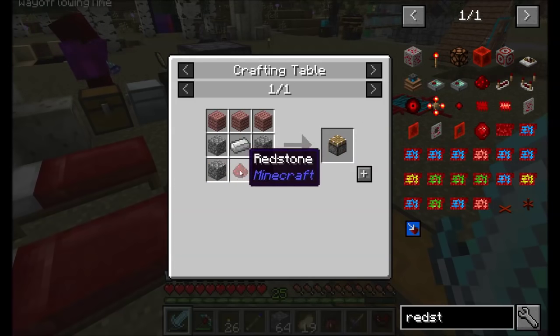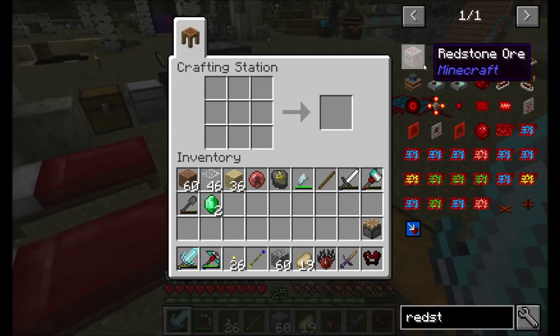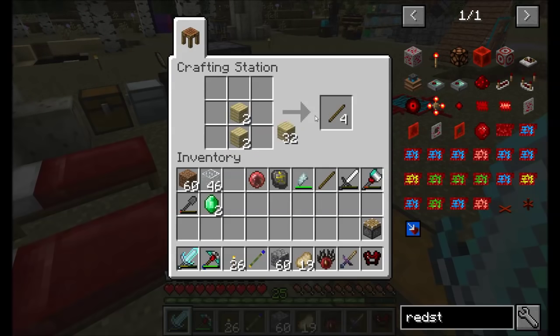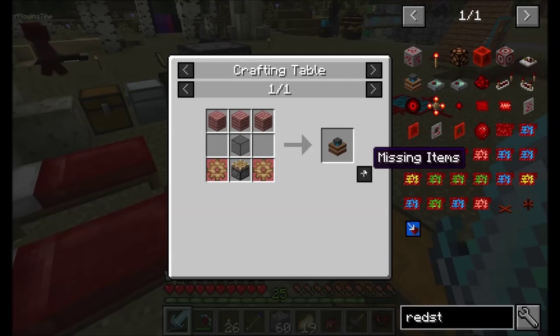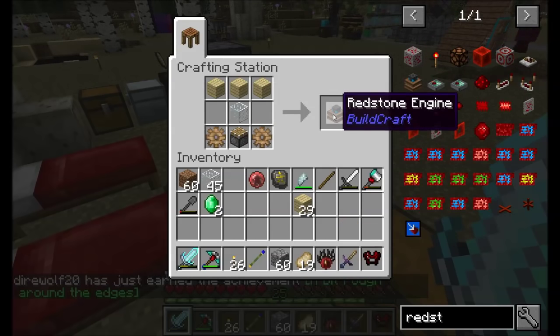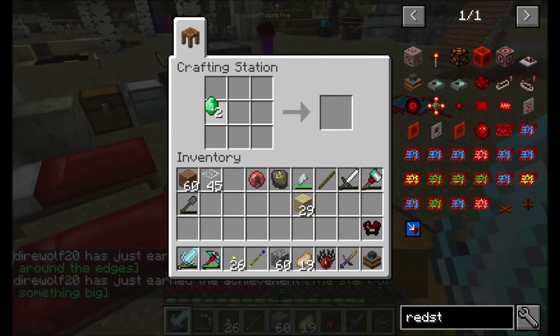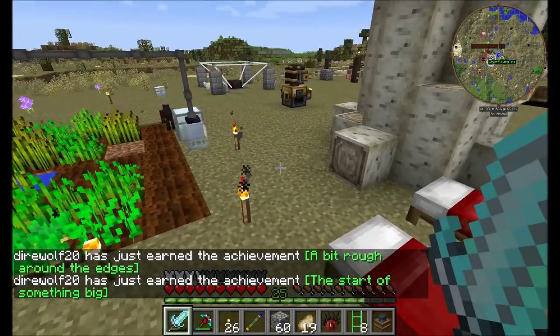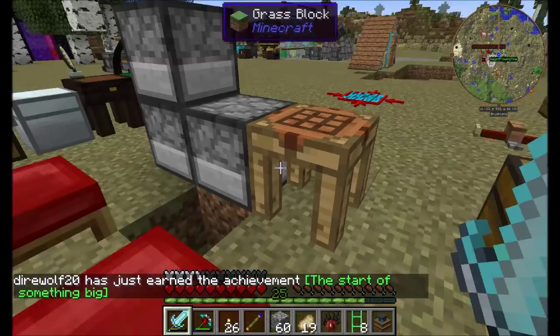Alright guys, we're back and I think I'm ready to do what I want to do. I want to check out a little bit of Buildcraft and see if I can use it to automate what I want to do. Hopefully emerald transport pipes work - we're going to find out.